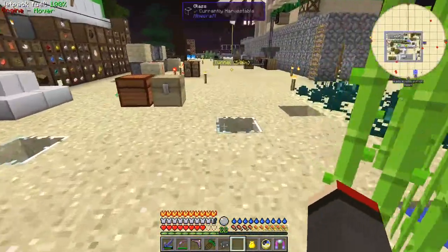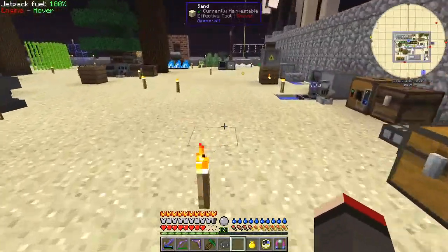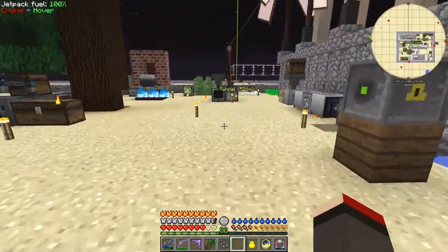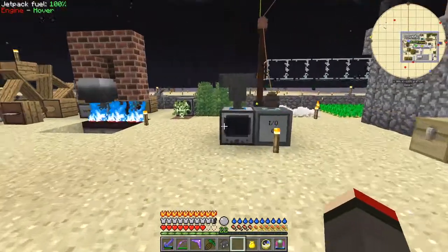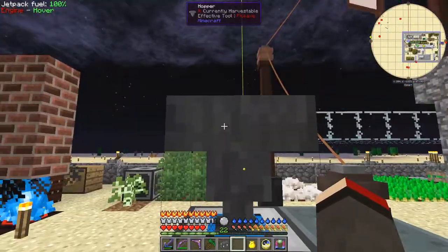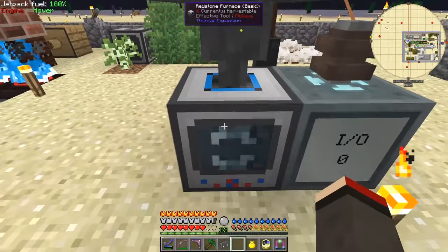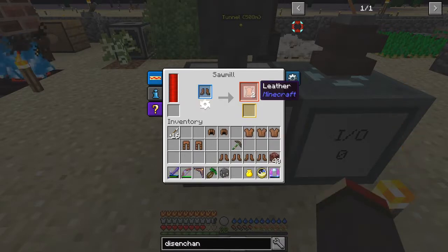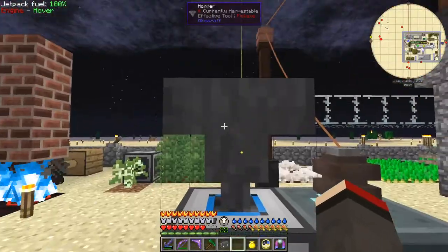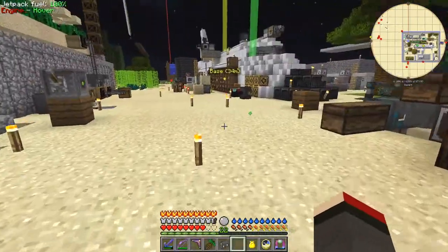While that's happening let's go and do the leather, because this is my Better With Mods part. This is actually a Thermal Expansion machine - let's see how many of these I can shove in. They can go in there, get milled up, and end up as leather, which is quite nice. Now what I could do is put a chest on top of that - that's a good idea.